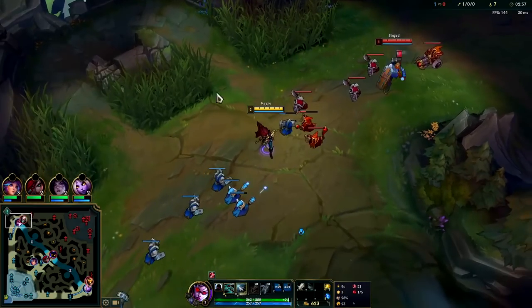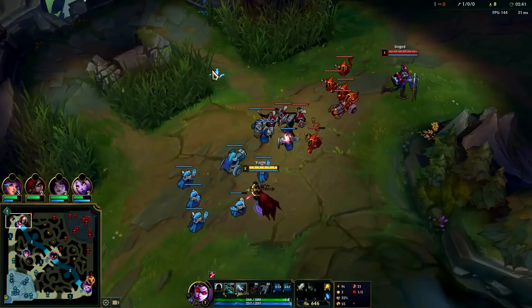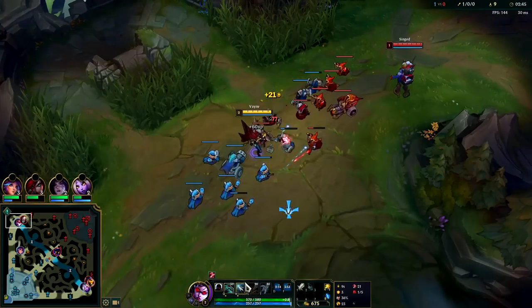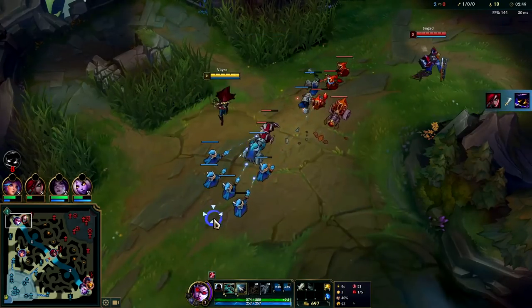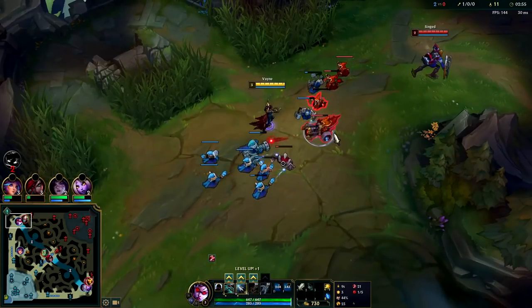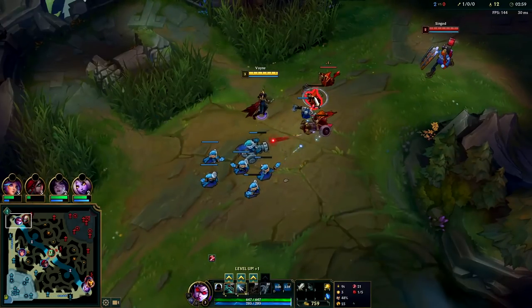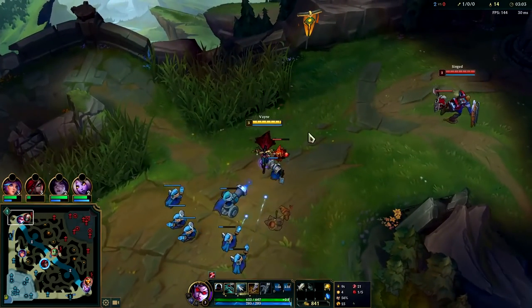He's playing really far back. If we give him a little bit of space he might step up, and then we can auto, Q reset. Q is a great auto resetter since it gives you more space and it's a very clean animation — auto then Q. Your general trade pattern you want to look for is auto, Q, auto.